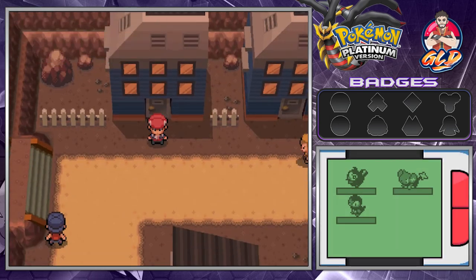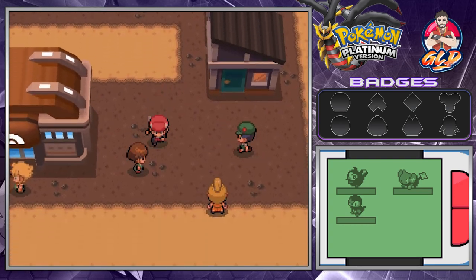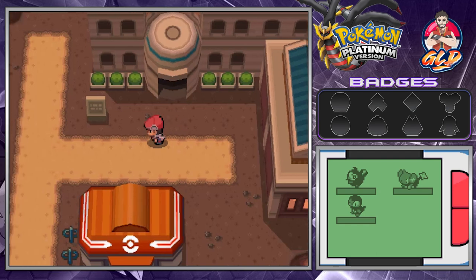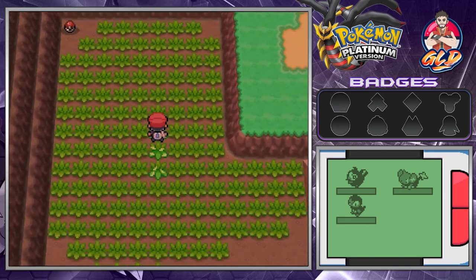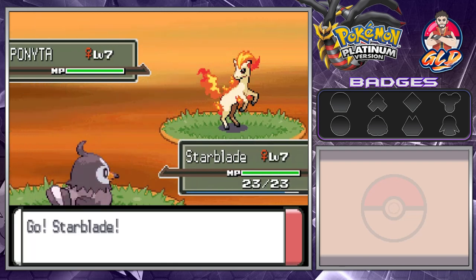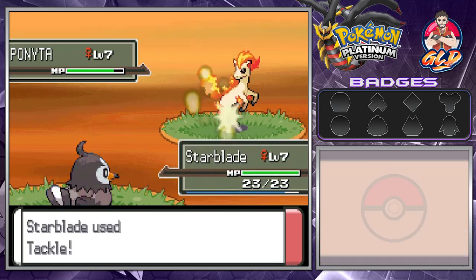I'm getting a phone call - I'll be right back. Alright, we're back. Let's speed through Oreburgh. In Oreburgh City you'll find a museum - just like many museums, this is the place to revive fossil Pokemon. Going north of Oreburgh takes you straight into Route 207, where you'll find some pretty interesting Pokemon. One of them is Machop, and here we have Ponyta.